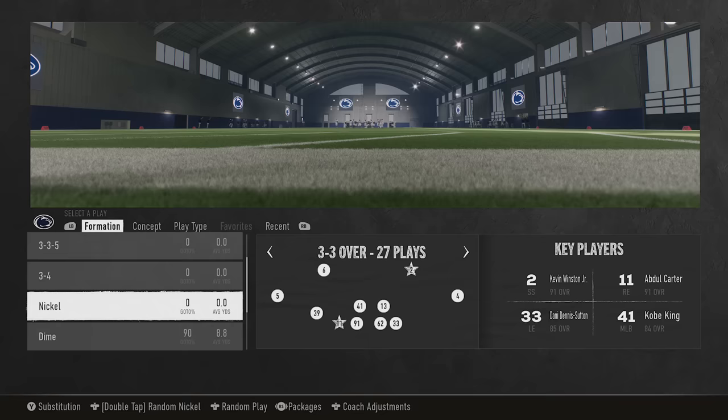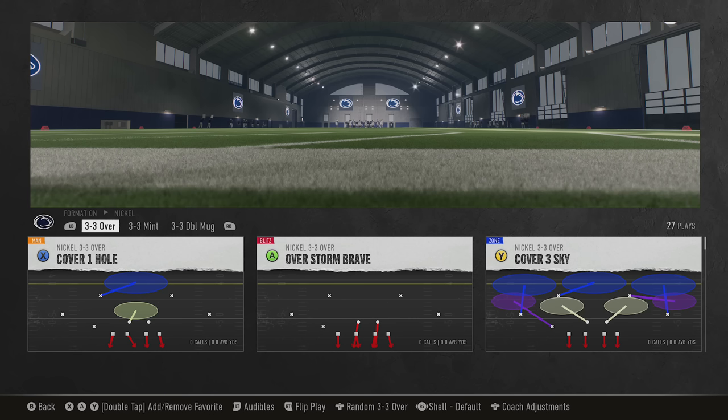Welcome back, Money Team. This is Mad Money Shot, sniffing out the College Football 25 Gs. In today's video, I'm going to go over how to read and beat every single defense in the game, including the new coverage shell system, which makes every defense look however you want. I'll go over the importance of reading the defense pre-snap and post-snap.